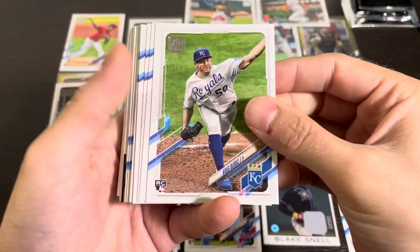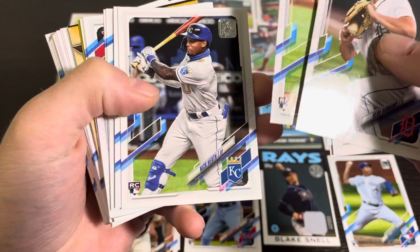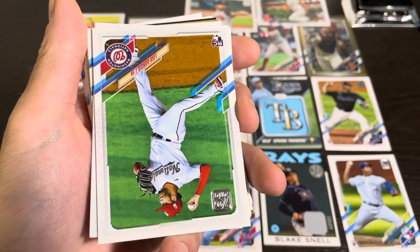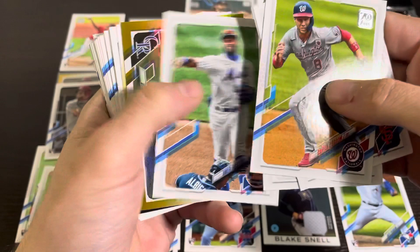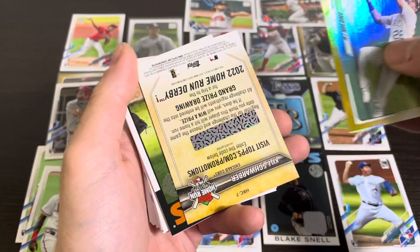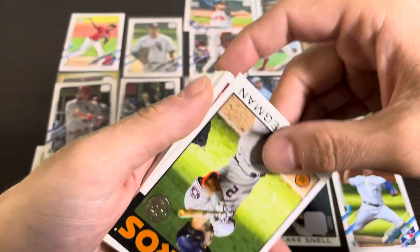We got another Christian Pache, so I'll set him down with the other one. Chris Bubic, another Bo Bichette — those two are pretty much collated consistently because the last time we got them they were back-to-back. Jesse Winker, another Luis Garcia. Evan Longoria, Miles Michaelis — remember, watch the video of him eating a lizard. Another gold foil — this one's David Dahl. And then we got a Home Run Derby card — a Kyle Schwarber Home Run Derby card.